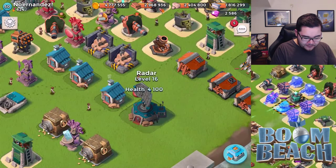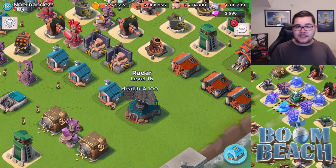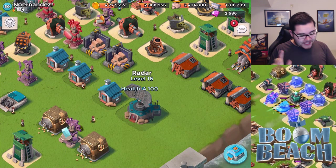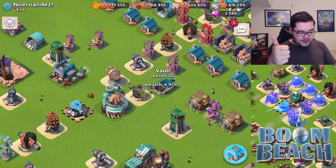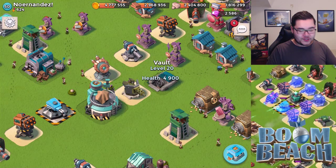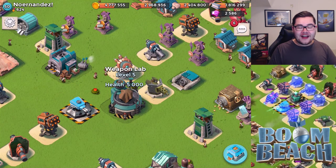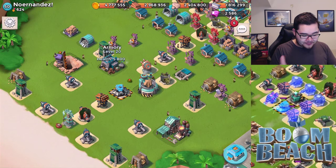For regular buildings, he has a radar which is pretty low level. That's okay — there's still a lot to discover in this game. His vault is maxed out, which is great. That means he's already protecting as many resources as he can. He also has a weapon lab already at level 5, and his armory is also maxed out.